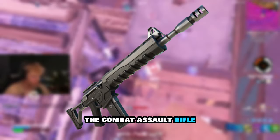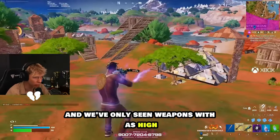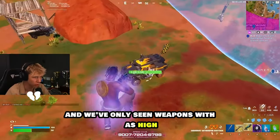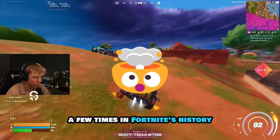The third slot — and this may not come as a surprise — is of course the Combat Assault Rifle. This gun is obtained by killing the Machinist, and we've only seen weapons with as high damage per second as this gun a few times in Fortnite's history.